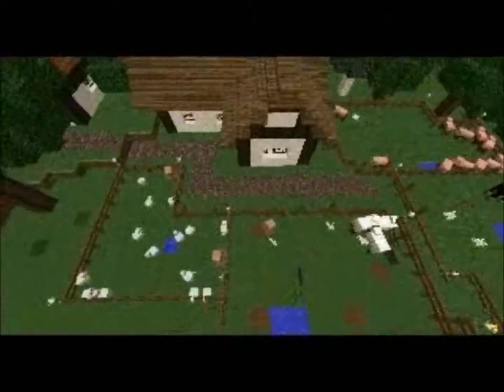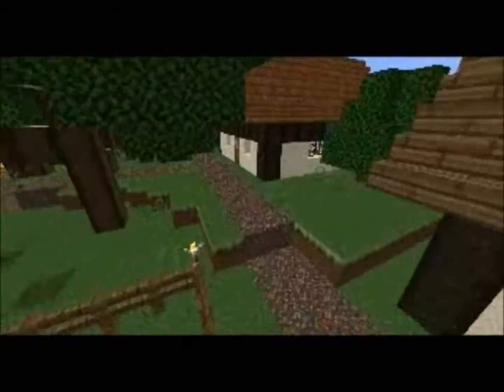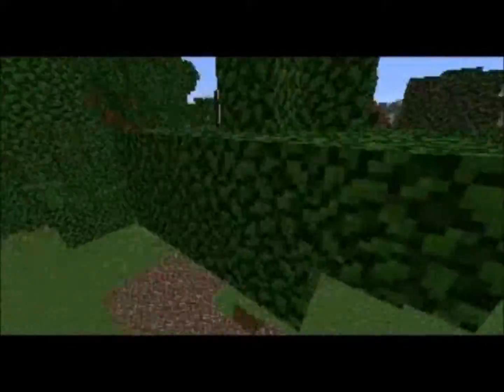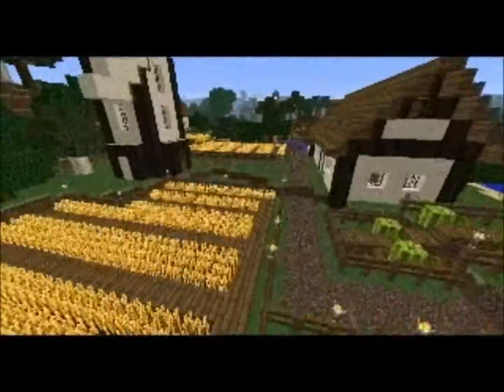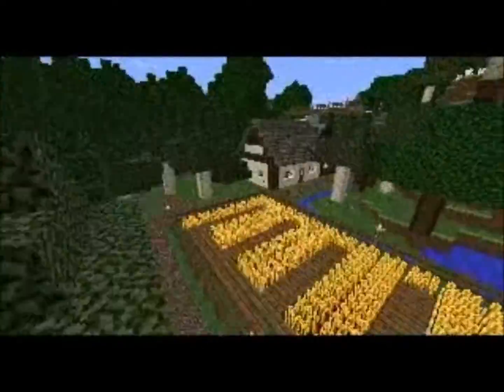Here we have the livestock — chickens and pigs. If we go this way past the wheat field again, we will wind up at the quarry. I really like how that came out; that looks really good I think.